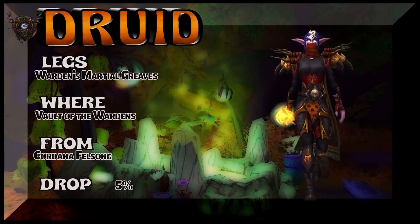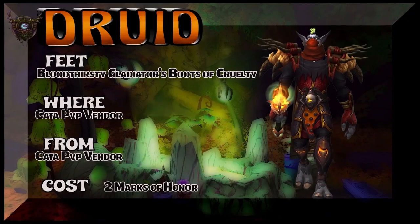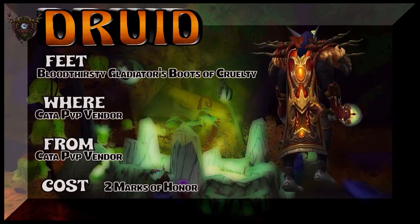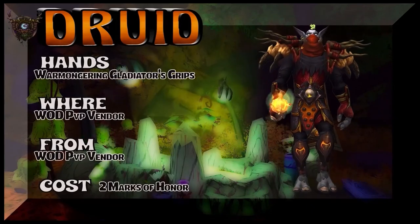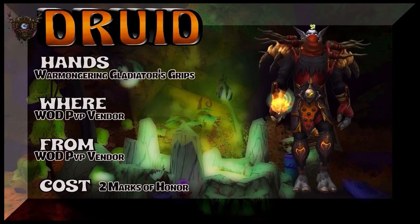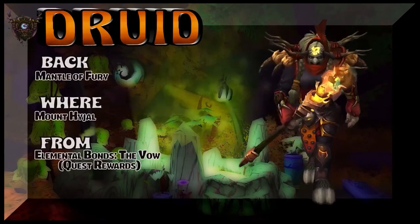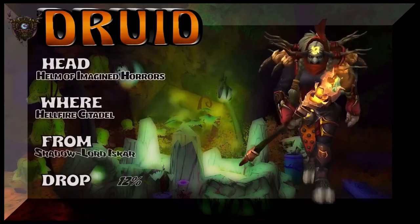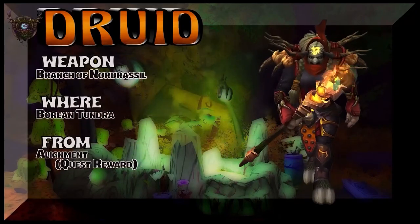Vault of Wardens — Cordana Felsong is the boss, about 5% drop rate for that particular piece. Bloodthirsty Gladiator's Boots of Cruelty — that brings us to Cataclysm. Stormwind or Orgrimmar to pick up that from your Cata PvP vendor. Look how great that cloak goes with this. The hands — Warmongering Gladiator's Grips — WoD PvP vendor. If you're a Horde player, you're going to have to go wild to get that piece from WoD. The back is Mantle of Fury — Mount Hyjal, Elemental Bonds: The Vow. It's a quest reward from Cataclysm. To mog it, you have to be a warrior to equip it, but if you did the quest you already have it regardless of what class.